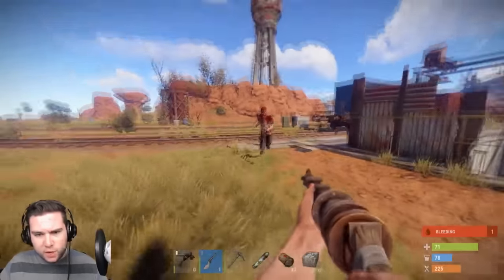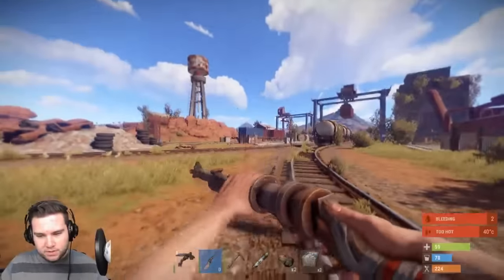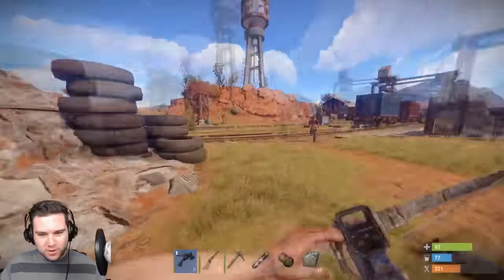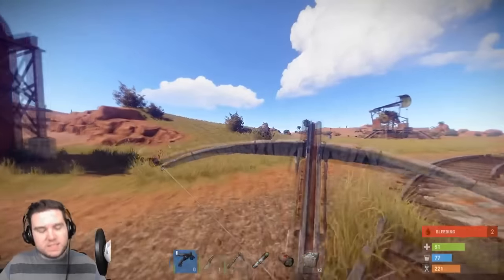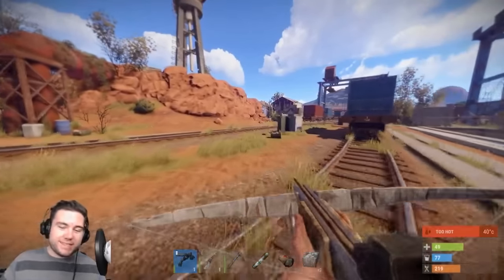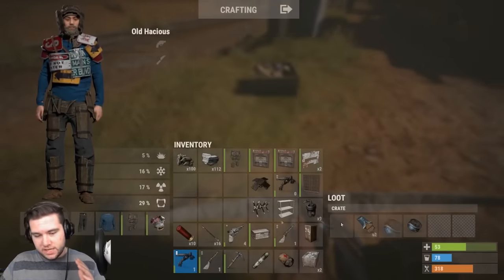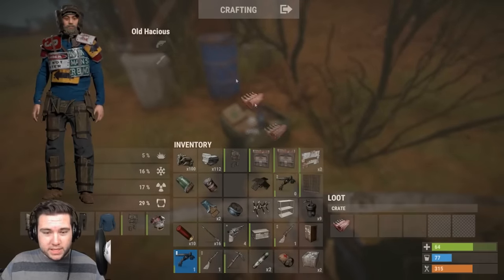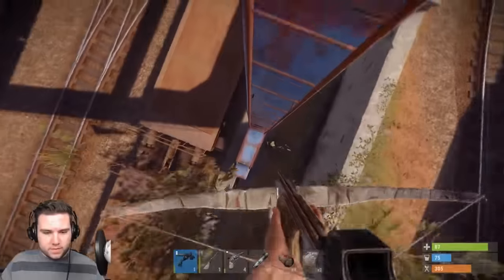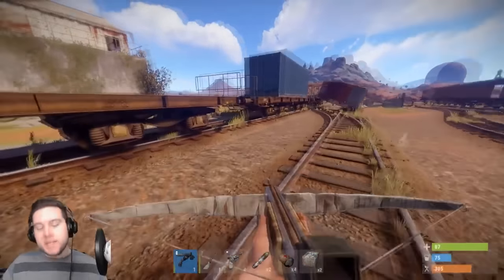The zombies are also deadly and sneaky — this is like The Walking Dead. Taking some hits and down to 60 health, feeling like Daryl with this crossbow. Bradley in the distance is actually targeting and killing zombies, which is pretty cool — almost like a lore reason for why Bradley's even here. He's here to exterminate the zombies. Going to hit up the road, hit some barrels, scrap resources down and get the base going.